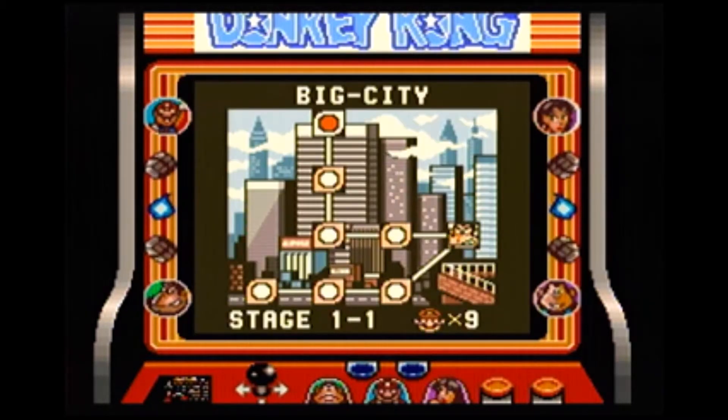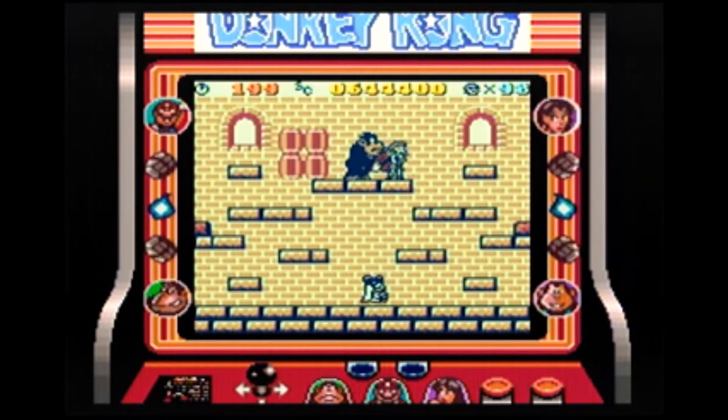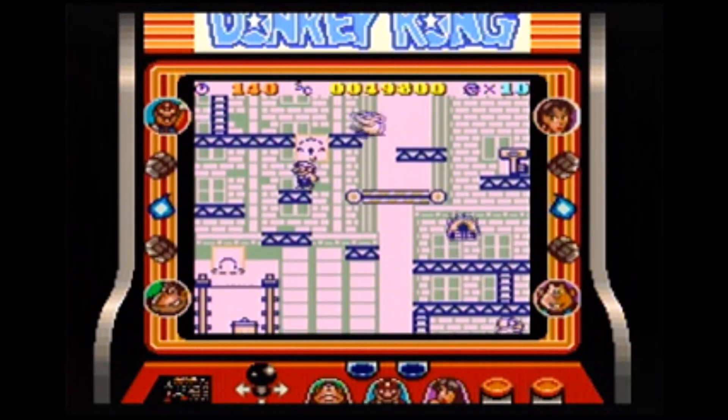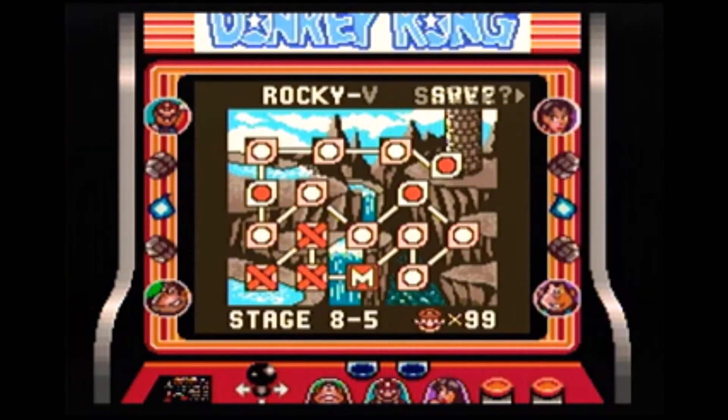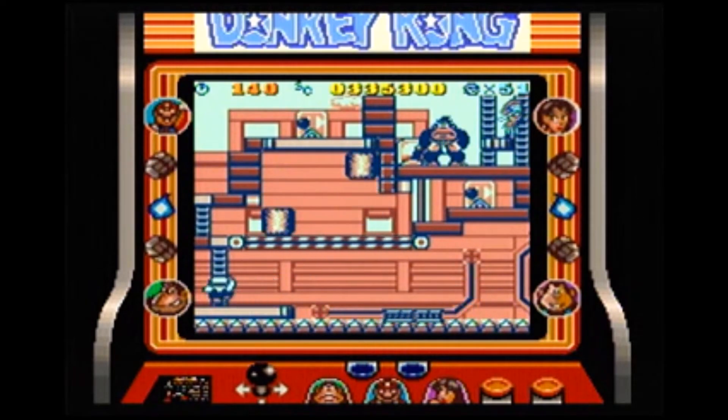Mario chases Donkey Kong through a myriad of locations, starting with the big city, through a forest, a desert, onto a plain, and a few other locations, until he finally corners DK at the top of a tower. This game is really big for a Game Boy title. Each stage is fairly short, and there are a lot of them. The nice bit is that you can save after every fourth stage, following a brief battle with DK himself. This makes the game incredibly portable. Even if you can't get to that save point before you turn the game off, the stages are short enough that you don't feel too set back if you have to replay a few.